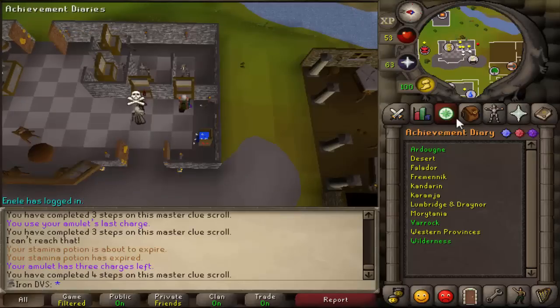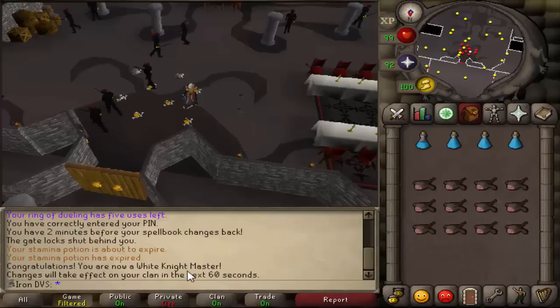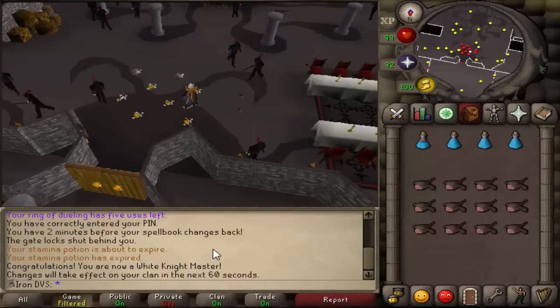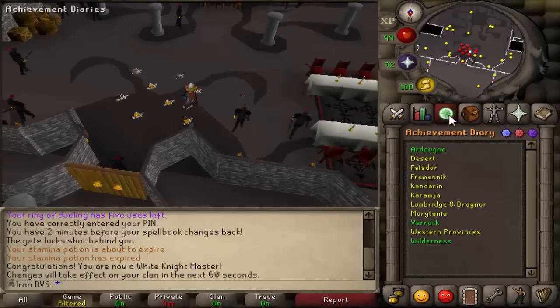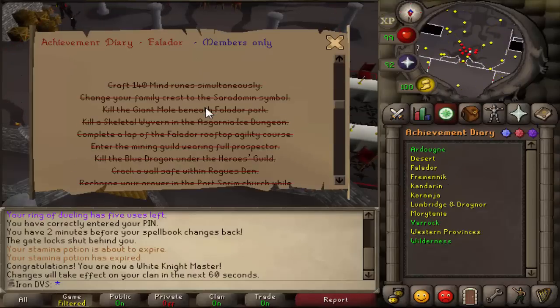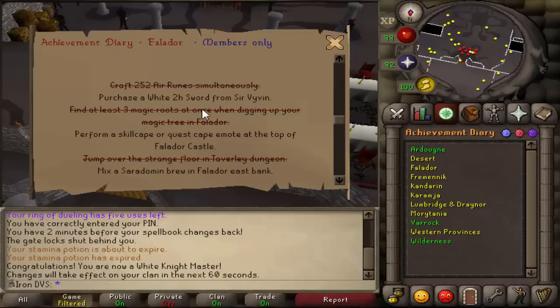I'm going to go and kill all of those pretty quickly — I think it should take maybe two or three hours. There is the 1,300 kills finally done to get the White Knight Master rank. I only needed 800 for the master clue, but I figured I'd finish it off for the diary. I have two more things I need to do: perform the skillcape emote and mix the cerebrus. So I'll see you guys once I finish the diary and get the reward.